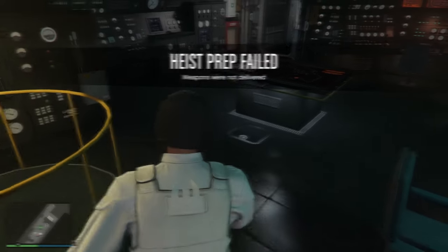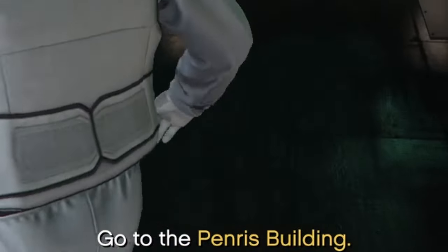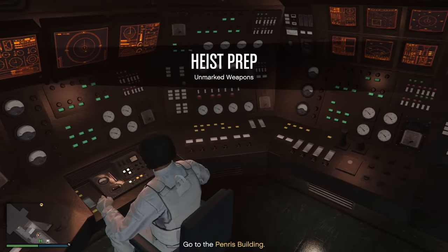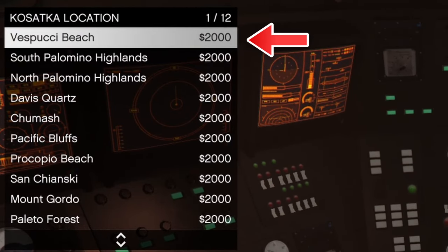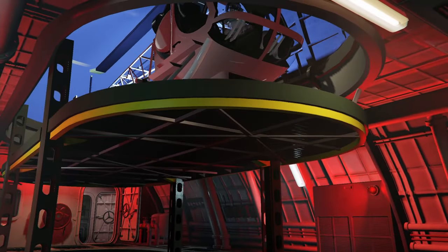As you can see, it now says go to the Penrose building. If you haven't yet, make sure to fast travel to Vespucci Beach. Then take your Oppressor Mark II or Sparrow — it's up to you — and fly to the building.